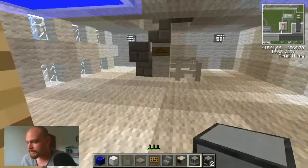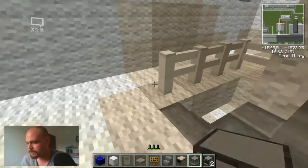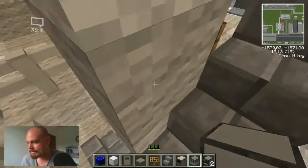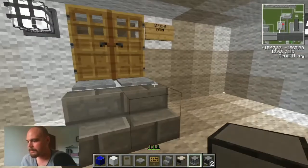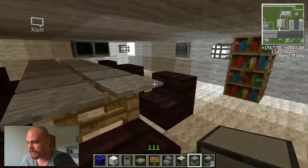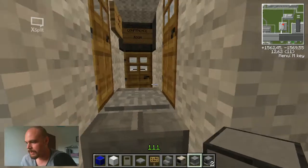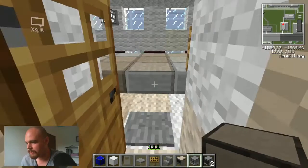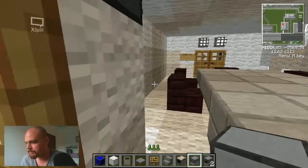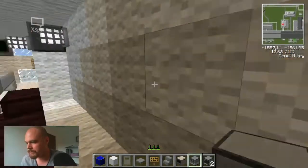Let's go down here. I put up a little meeting room in here, because there have to be meetings when they talk about things. Here's another counter room. And a little break room over here.